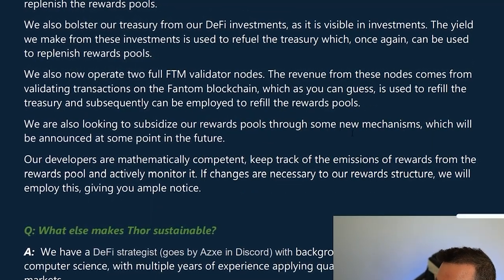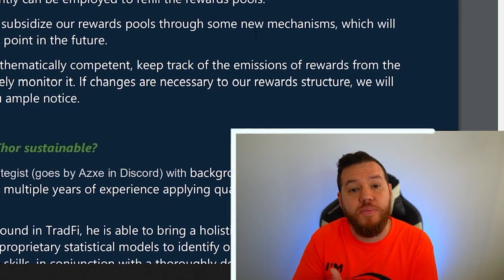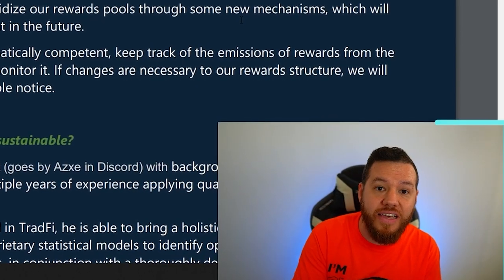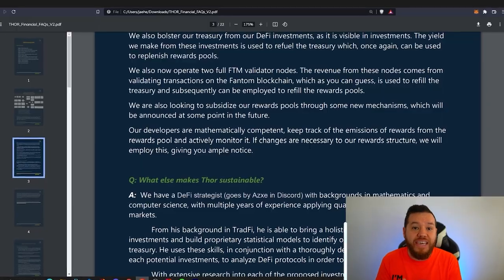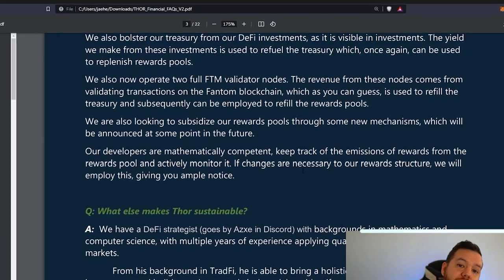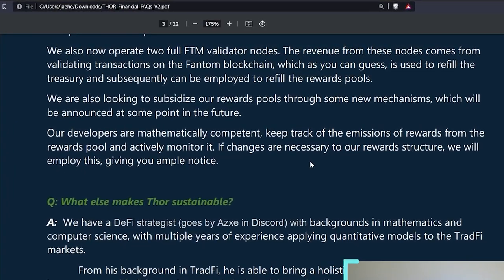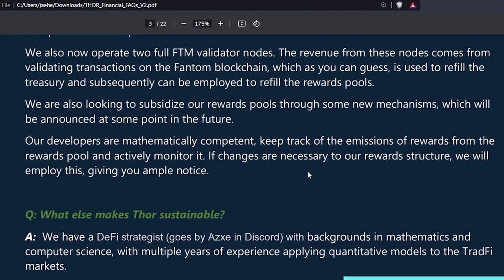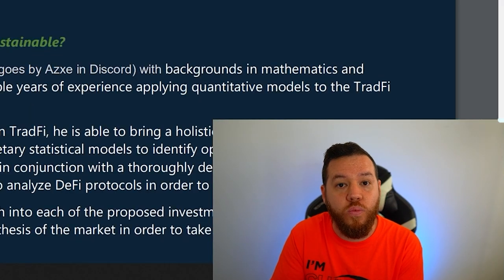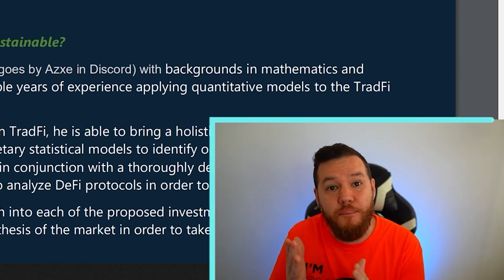They're looking at new mechanisms to be announced in the future. Some of those revenue streams will come from a metaverse project, a play-to-earn game, and a marketplace they plan to introduce this year. They also plan to make nodes into NFTs so holders can buy and sell them, with Thor earning a fee on each trade. We saw their commitment at the end of January when they gave notice that the reward structure would change, basically cutting rewards in half — which in the long term is bullish and more sustainable.